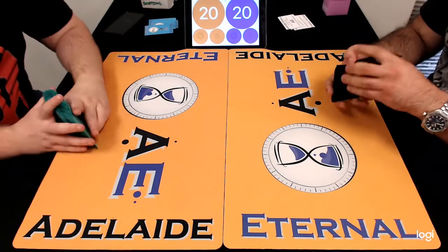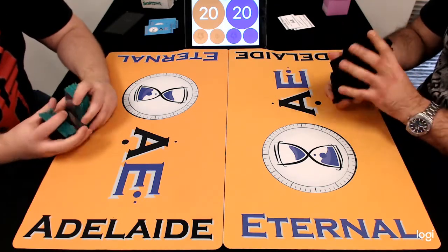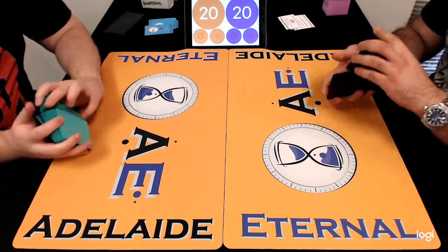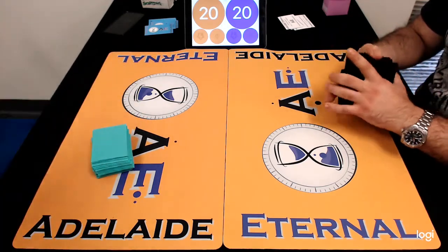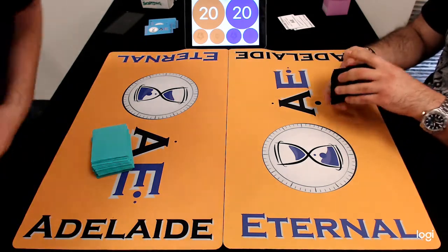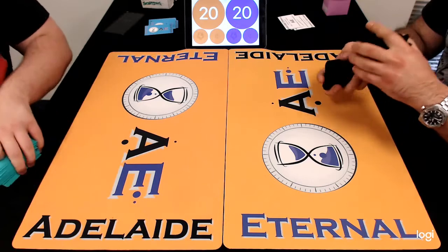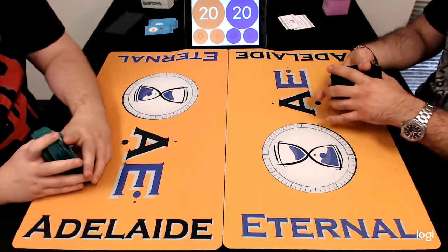Hello everyone watching at home, welcome to Adelaide Eternal. We're bringing you our November coverage from the Adelaide Eternal Legacy Challenge. I'm Sarver McClinton, in the booth with me is Beckett Wolfe. We have a matchup here with Riley Beck on the left on Dredge, and on the right we have Nick Savitas on the Khan combo deck.